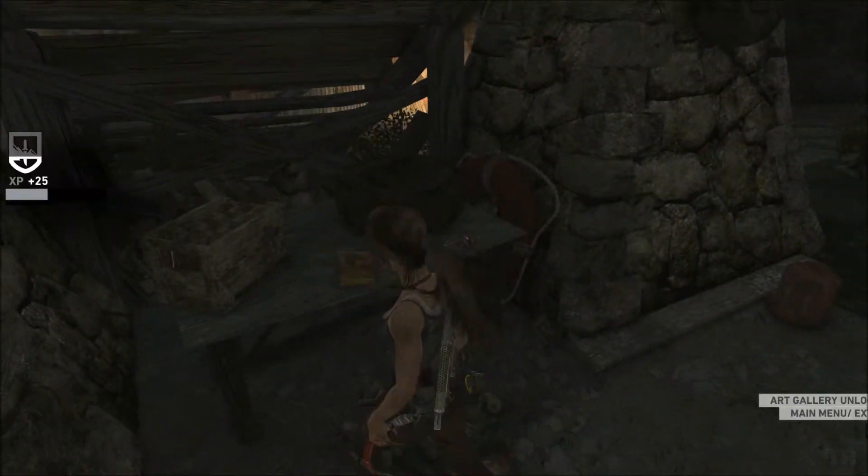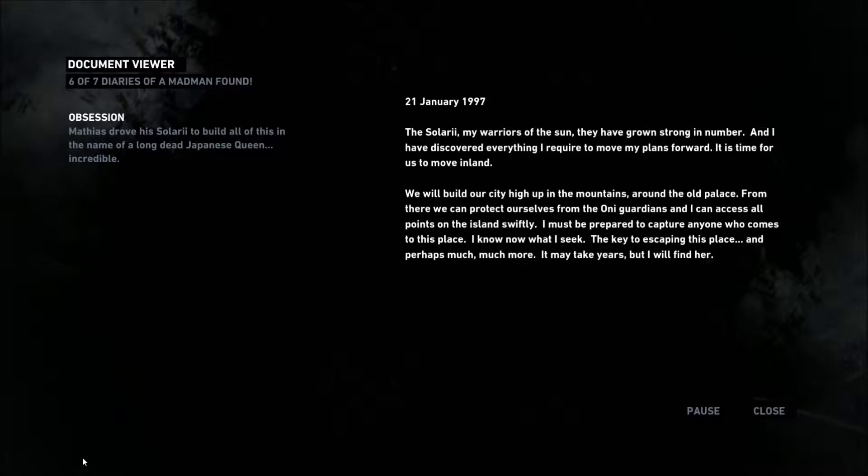That's the book. The Solari — my warriors of the sun. They have grown strong in number, and I have discovered everything I require to move my plans forward. It is time for us to move inland. We will build our city high up in the mountains around the old palace. From there we can protect ourselves from the Oni Guardians, and I can access all points on the island swiftly. I must be prepared to capture anyone who comes to this place. I now know what I seek — the key to escaping this place. And perhaps much, much more.